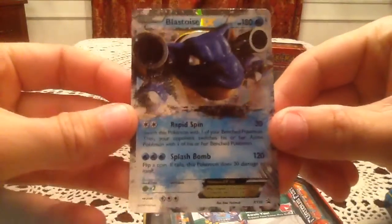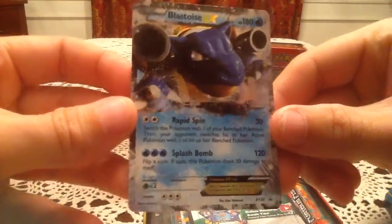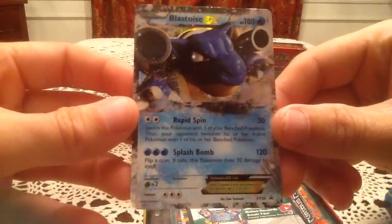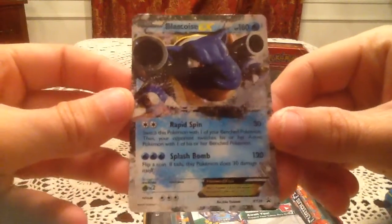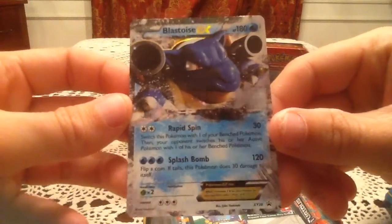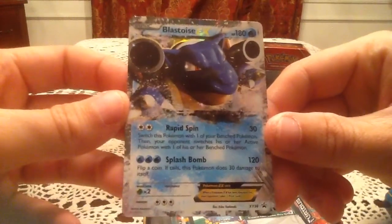Here we have the Blastoise EX promo card. It is X and Y number 30. Very awesome looking promo — definitely my favorite Blastoise EX between this and the X and Y set version. I love the way the eye kind of shines with the holo there. Really cool.